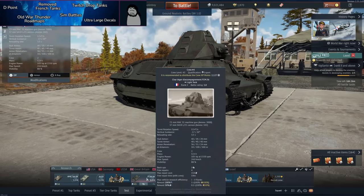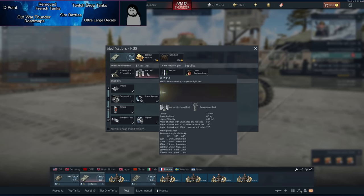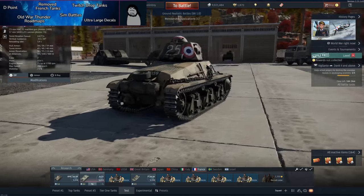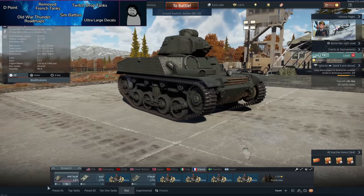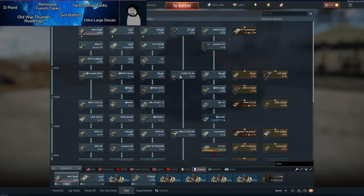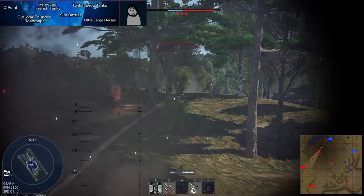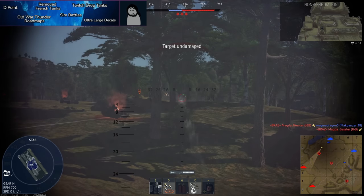Next: removed French tanks. When the French ground tech tree was first introduced, certain reserve vehicles like the FCM 36 and H35 were so bad that Gaijin removed them (existing owners kept them). The FCM 36, essentially a pyramid-shaped tank, had only about 33mm of penetration at best from its APCR shell and was very slow with terrible armor — arguably among the worst tanks in War Thunder's history.